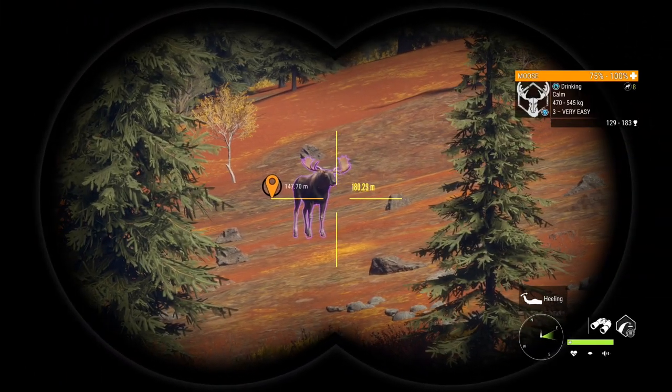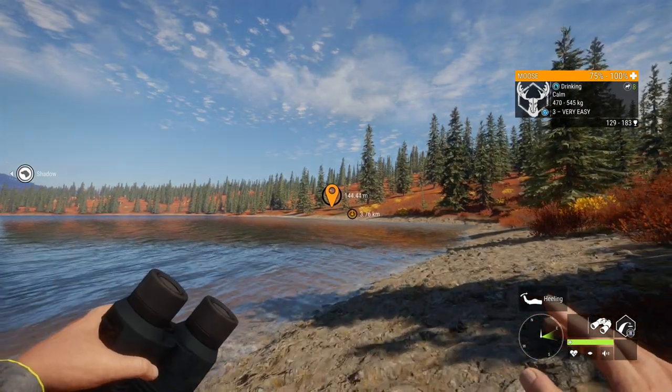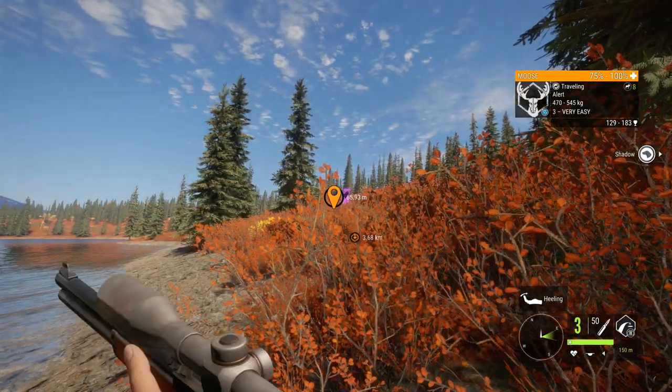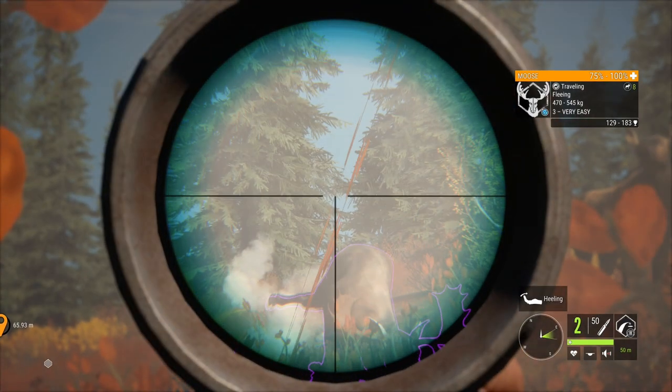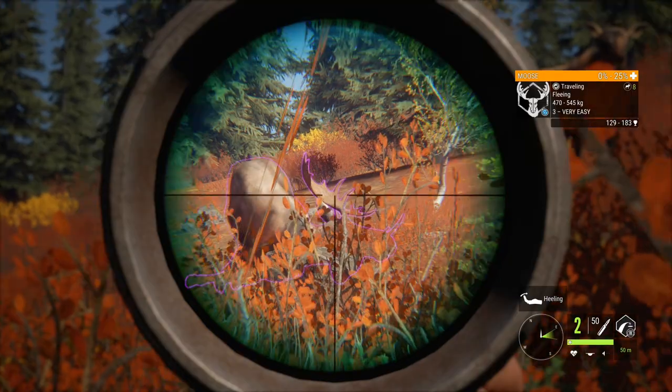We have a bull moose here — level three, goes up to 183. We're going to try out the .45-70 on him, see if we can get a heart shot. He dead — he very dead!